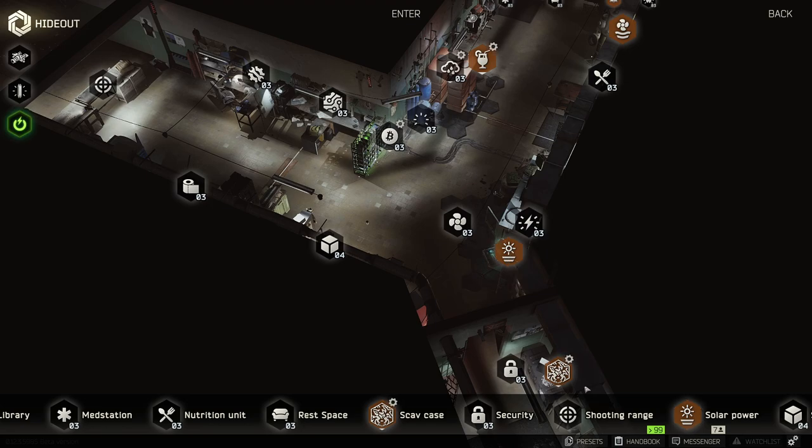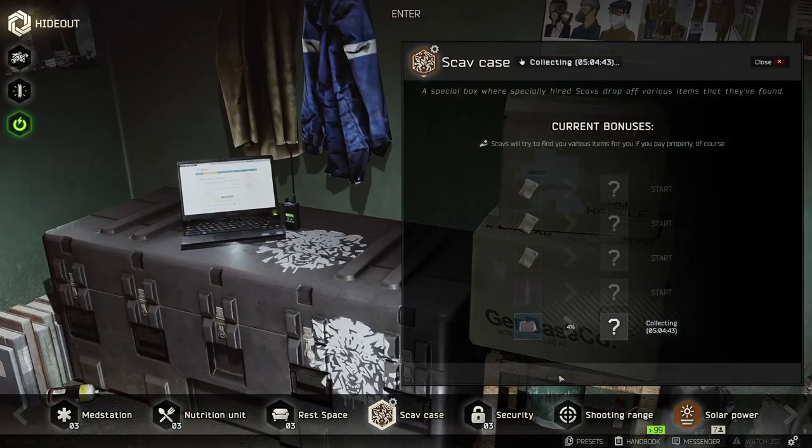What we're looking at here today is the scav case and more specifically looking at the 70,000 rubles option. I'm actually doing a folder with intelligence run right now — that's going to take about five and a half hours — but this one specifically, if I wasn't running one, you would see that it costs 70,000 rubles for this option, and it takes two hours and 15 minutes to complete.